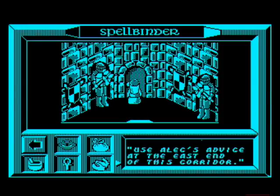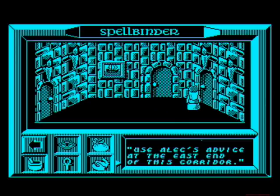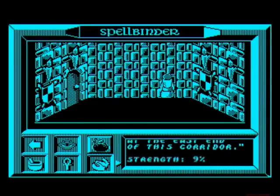Examining treasure chests and items will give you clues on how to progress. However, in addition to regular movement, there's also a whole icon system to get to grips with. You'll need to discover more and more ingredients to mix more potent spells.